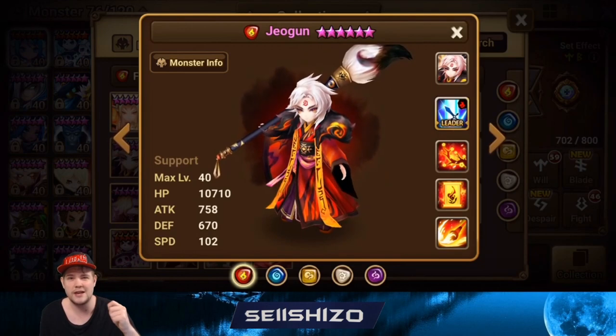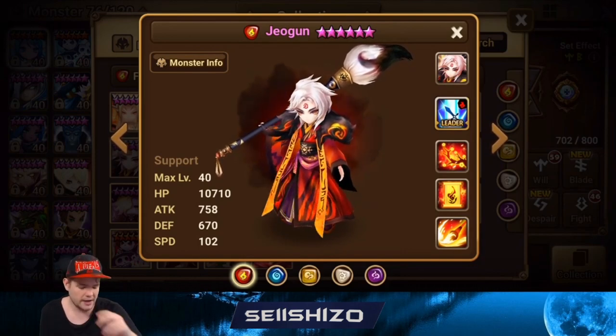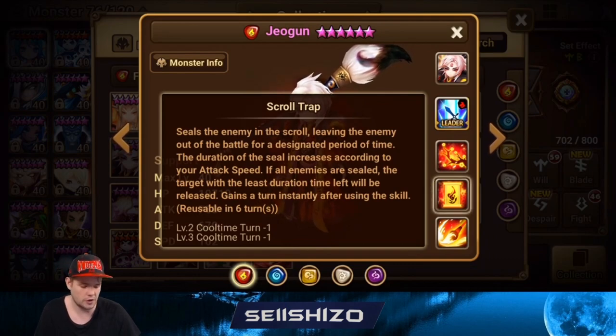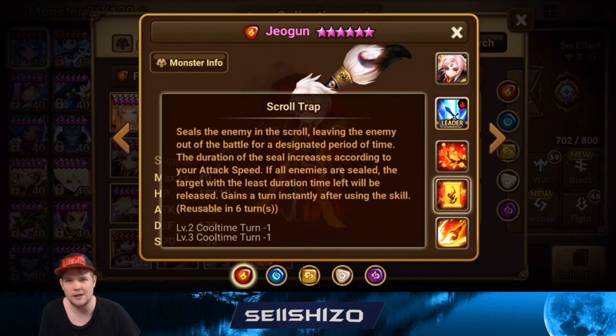Joe Gun is an interesting one. You could go Ekki S2 and S3 but you also kind of want Ekki S1, so I recommend fixing Ekki within the runes themselves. In this case I would go speed increasing effects — that actually gives you a higher speed buff and therefore your scroll lasts longer. I wouldn't necessarily go crit damage or additional attack on him, but add a lot of speed increasing effect so the unit stays in scroll state for a longer time.